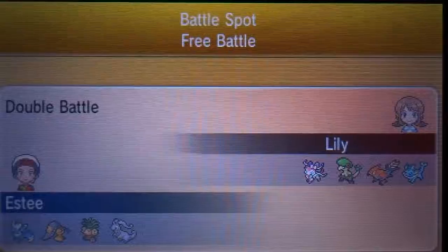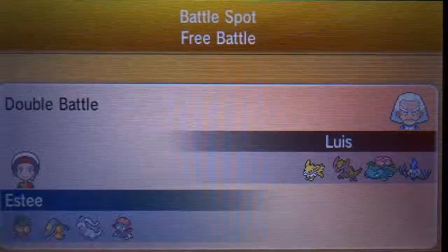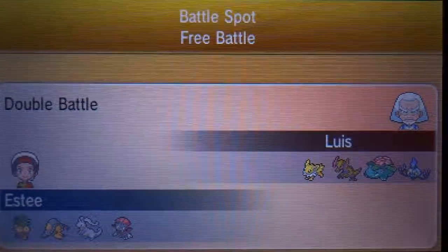Onto the next battle - my opponent was Luis. He had a team of Jolteon, Chandelure, Umbreon, Venusaur, Aggron, and Haxorus.